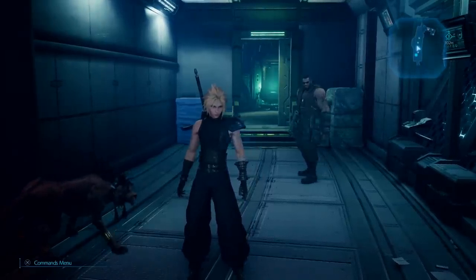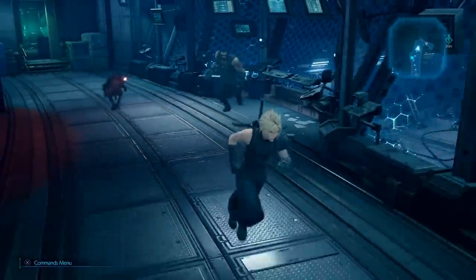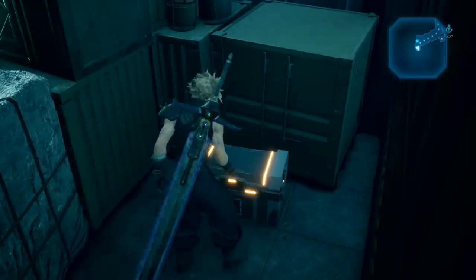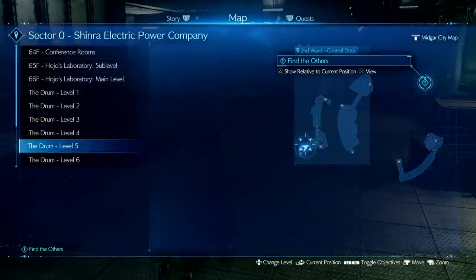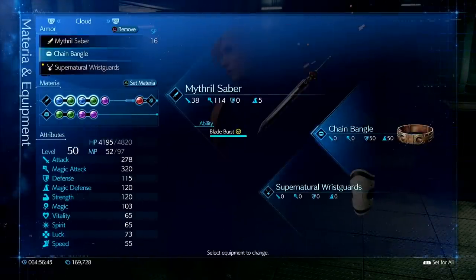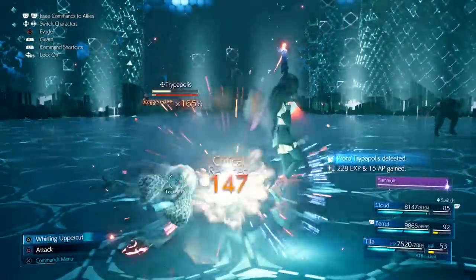To get the Chain Bangle, you find it in Chapter 17 in the region called the Drum at Level 5, right after the cutscene with Professor Hojo. As soon as that cutscene finishes, you'll reach a room and if you continue into the second one in the laboratory and go right, you'll find a box hidden among everything else. Unfortunately, you can only get one Chain Bangle from this chest, so you'll want to use it on your main character or whichever of the four you control most.